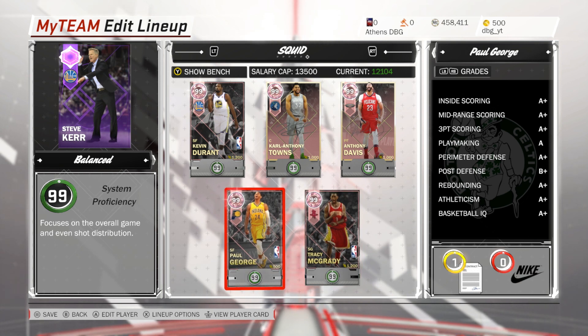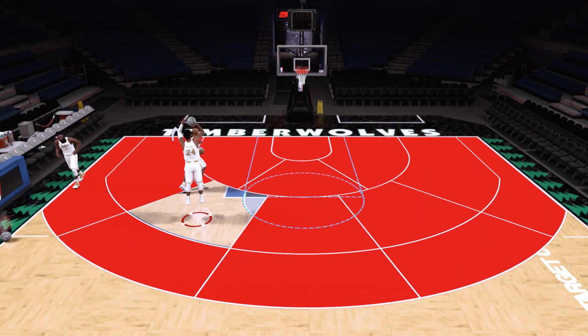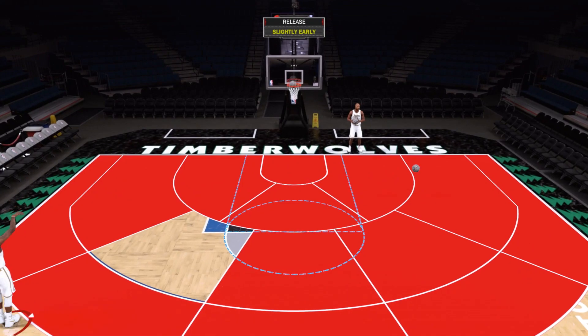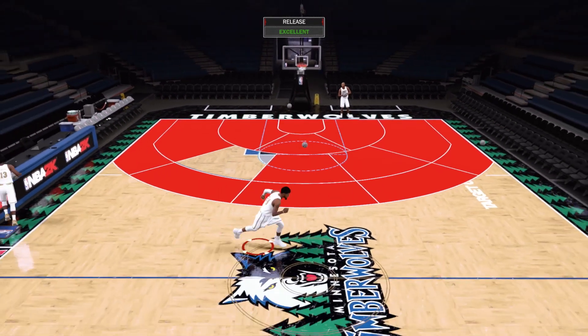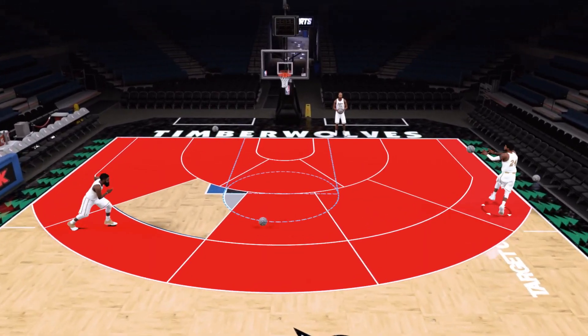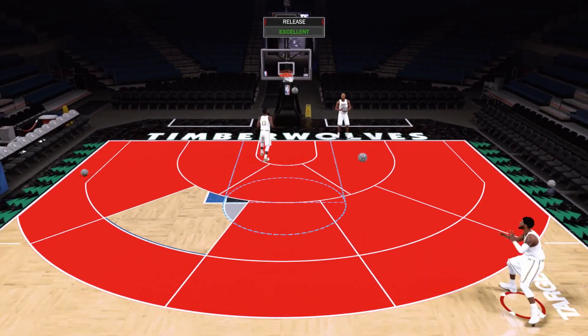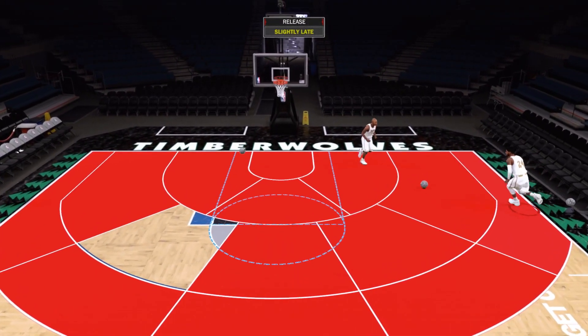Now we're going to go over to hot zones with Paul George before getting into the game. Paul George has hot zones everywhere except one spot on the left wing. In my opinion, Paul George has the nicest release — or up there with the nicest releases — in NBA 2K18 MyTeam. One of the easiest to green, and he's got Limitless, which is big. Limitless has become almost a requirement on high-level wings this year.